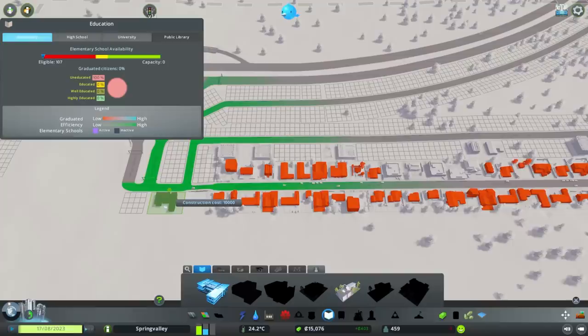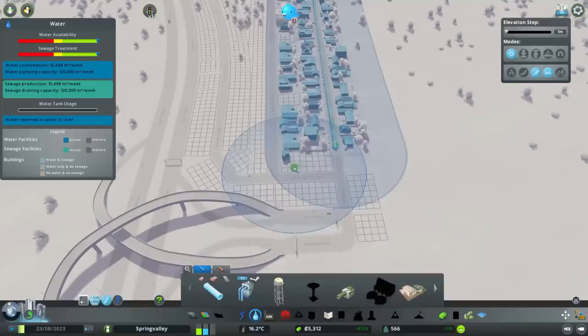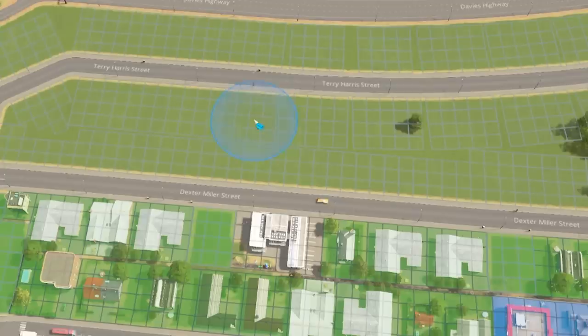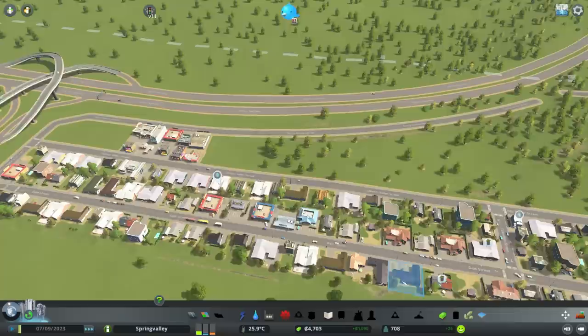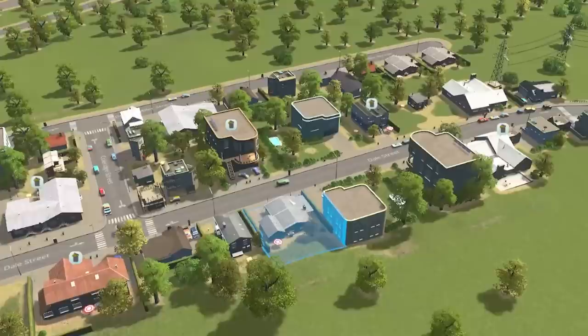It might be worth getting some schools in - I can shove one in there before the houses get built. We really need some commercial as well. Let's get some drainage to the back road. I'm doing this semi-realistically, so we'll keep this under the highway. Now we can paint some commercial - I think I'm just going to do commercial hubs. Maybe this corner could be commercial as well. The good news is we're making some fat cash - about a grand a week now.